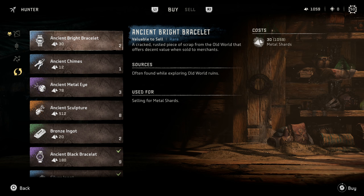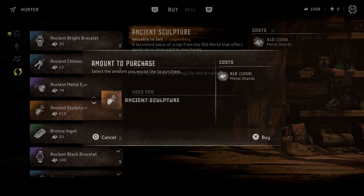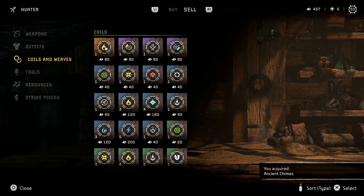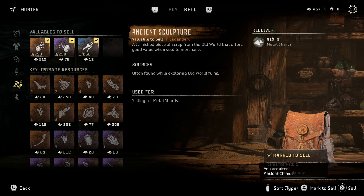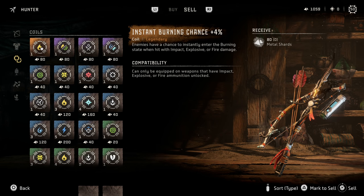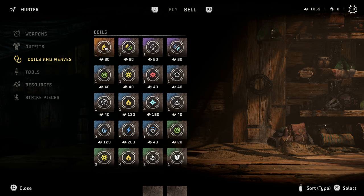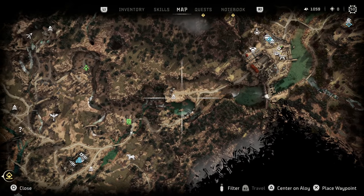I have a bunch of buyback items I've sold already — bright bracelet, ancient chime, metal eye sculpture. These are items that are literally just to sell. When you go down to resources, they'll be right at the top. You can mark them all up to sell with triangle and sell them all. Besides that, you can of course sell extra machine parts. I like selling coils because I have no reason for four frost coils — but for the most part, it's going to be those valuables.